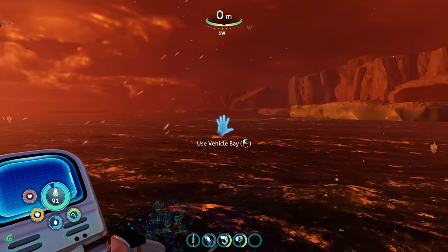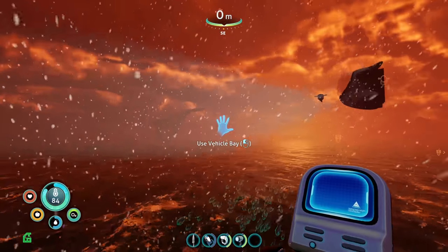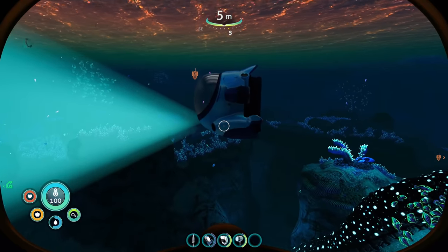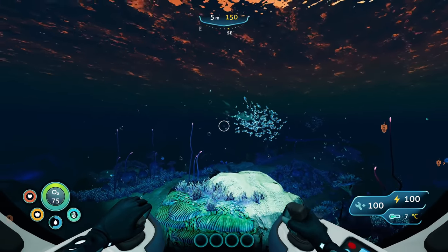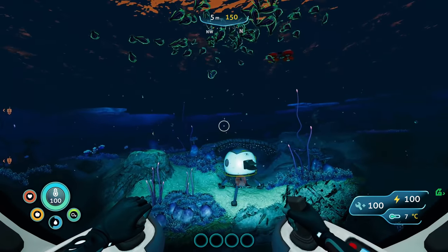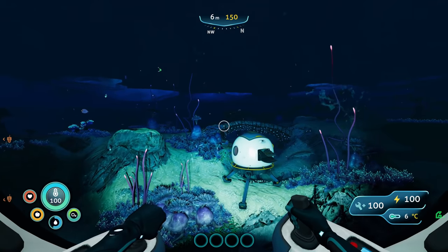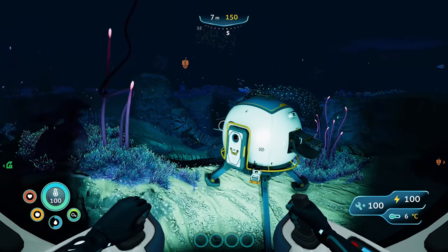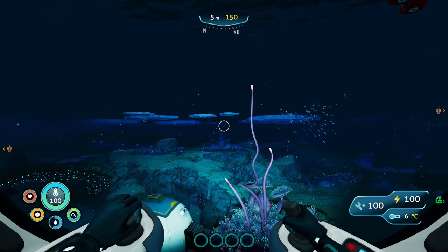You wouldn't even believe this is the same planet as the first Subnautica — it's crazy. In the super early days of Below Zero, if you went out to the lily pad area pretty far and deep, you could actually see the sea emperor juveniles that you freed swimming around. They were massive — it was so cool! But I'm pretty sure that got removed from the game. But yes — oh my gosh, we've done it! We've got a sea truck! How amazing is that? It's super nice, super fantastic.